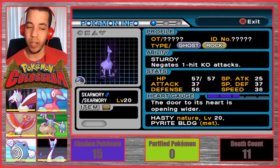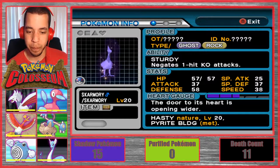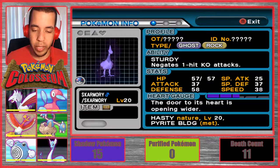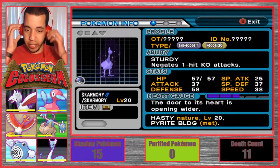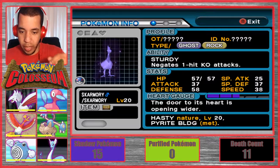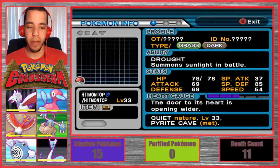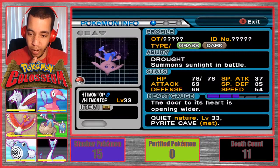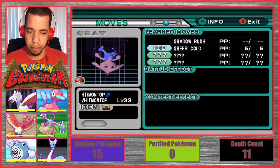Then we have our Ghost Rock type Skarmory with Sturdy — we really just need to get him purified so we can raise his level up, because Skarmory could be really good for us. We just need to get his level higher. He currently only has Shadow Rush and Cross Chop. Then we have our Grass Dark type Hitmontop with Drought, which kills him — I think he only has one life if I remember right. He has Shadow Rush and Sheer Cold.